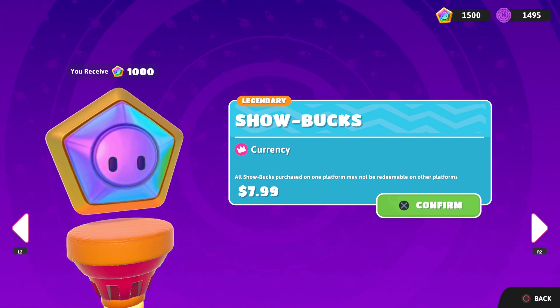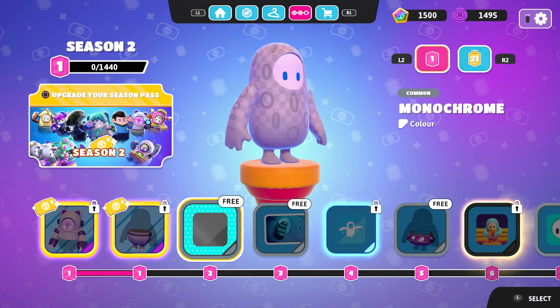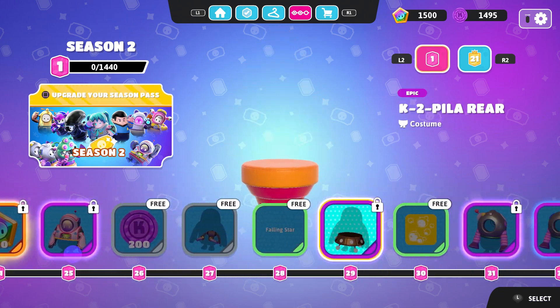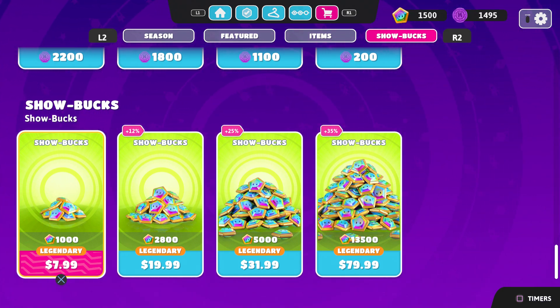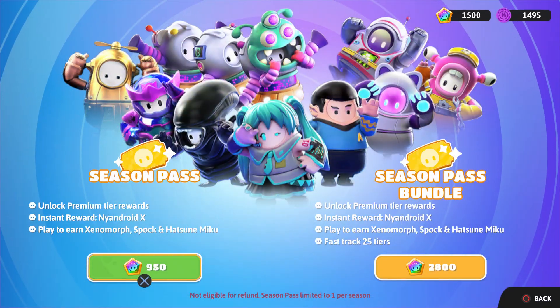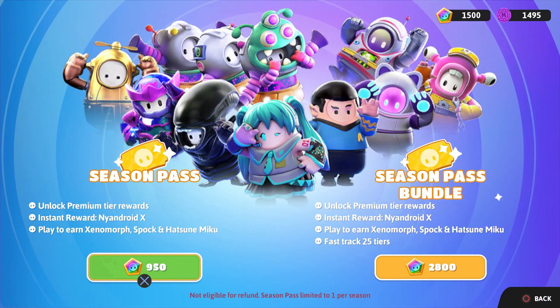After this you don't even need to pay another eight dollars ever again. This is a good thing because you can get the battle pass for Season 3, Season 4, Season 5 literally for free for the rest of your life. On Season 1 I paid eight dollars, and as you can see in the top right I already have 1500 Show Bucks — more than enough to get this, which only costs 950 Show Bucks.